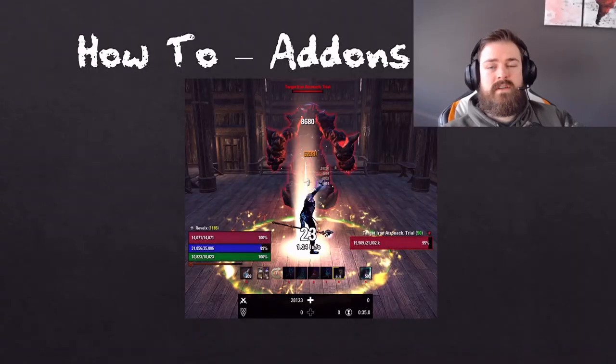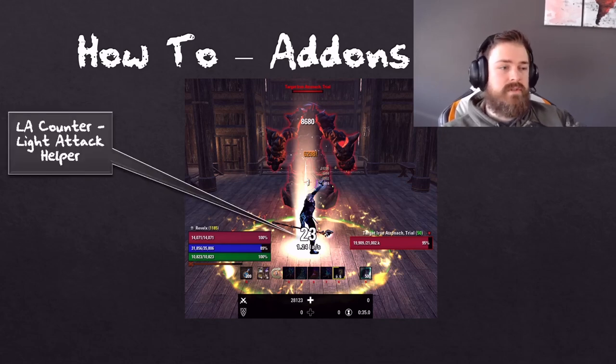The first thing I want to go over is the different add-ons I use while parsing — one of the most frequent questions I receive. The very first add-on I use is Light Attack Helper. That is the white text around my feet in this picture, simply telling me how many light attacks per second I am at mid-parse. This helps me keep track of if I need to cast faster or if I've missed light attacks.